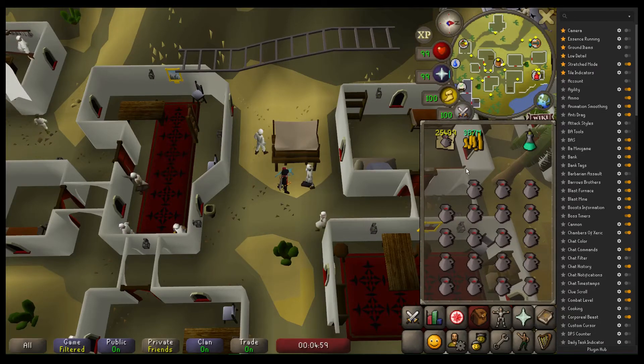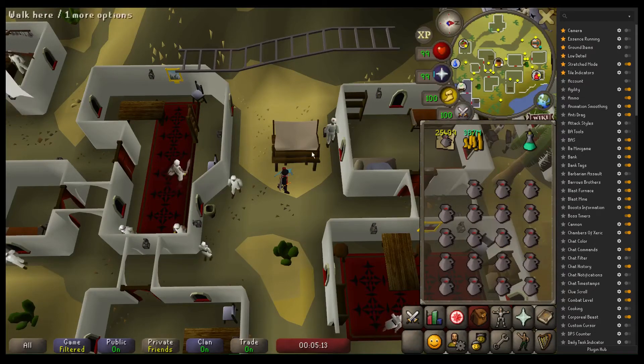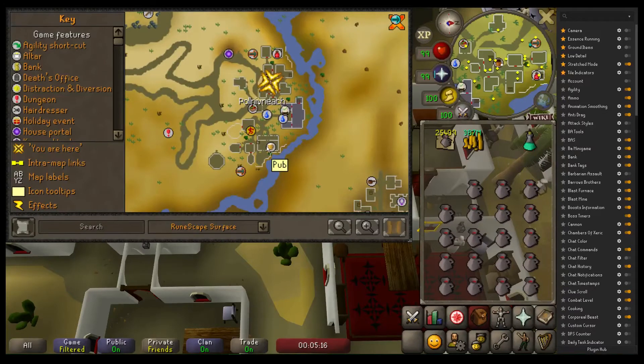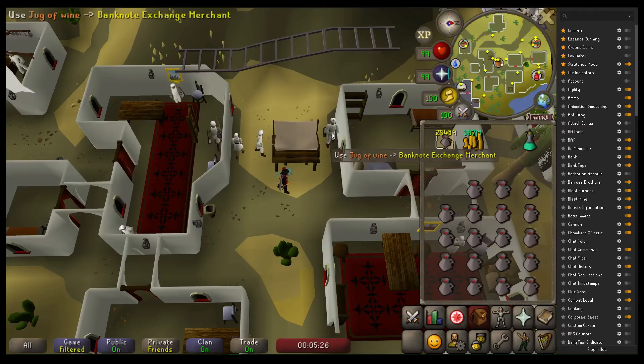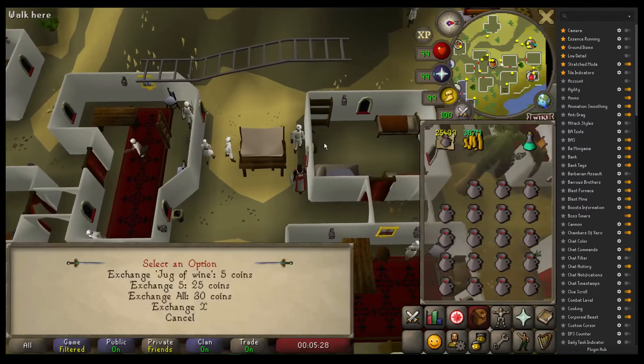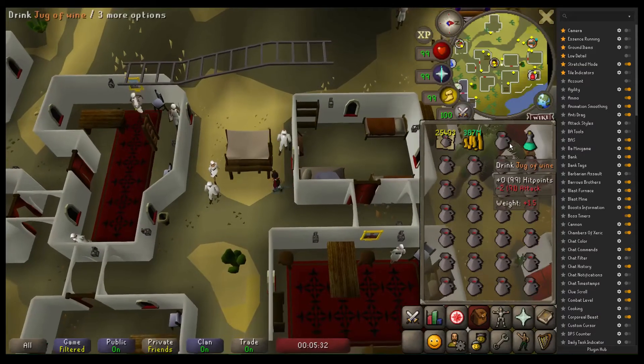If you fail a pickpocket he'll knock you out for like 3 seconds, so you want to keep chaining the knockout-pickpocket-pickpocket rhythm. Full inventory is what you want. Jugs of wine are really nice for ironmen in general because they heal 11 and you don't need any combat stats, so the attack reduction you get is completely meaningless. The barman down here also sells jugs of wine so you can sustain yourself pretty easily. If you bring notes, the banknote exchange merchant exchanges them for 5 GP apiece to replenish your stock once you run out of food.